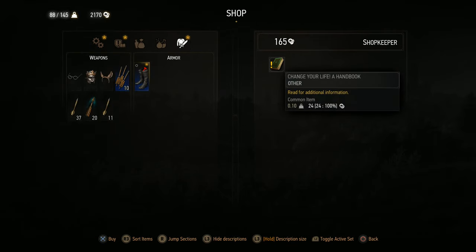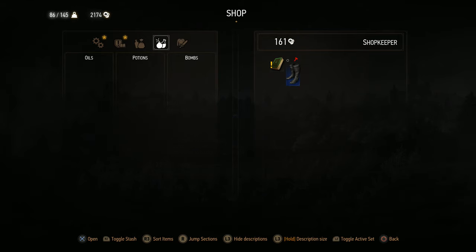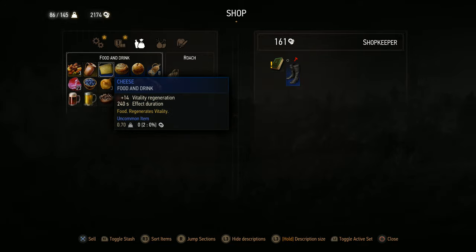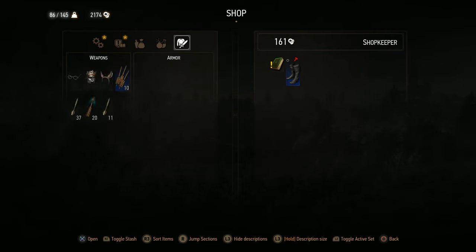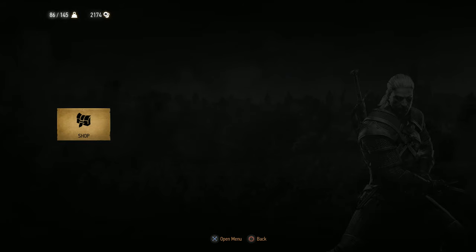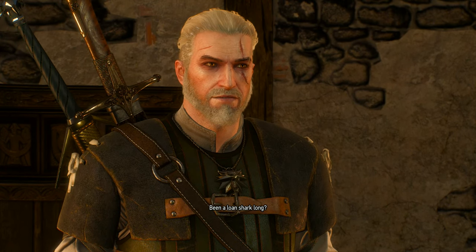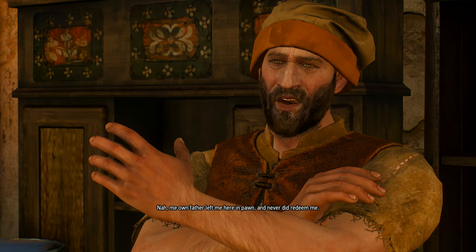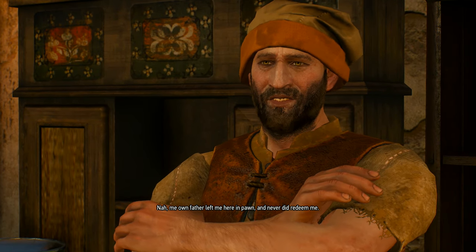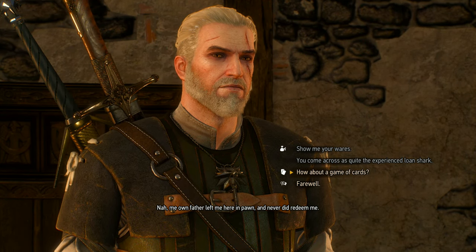'Then maybe you'd like a look at what the less fortunate have forfeited.' Very interesting — let's see what he has. The dude's a loan shark — I'm guessing also a pawn shop. But look at that, he has nothing. He's got a book called 'Change Your Life: A Handbook.' I believe this is a merchant you can sell everything to for a reasonable price. I don't have any trophies on me unfortunately. How long has he been a loan shark? Since he was a little tyke — his father left him there in pawn and never redeemed him.